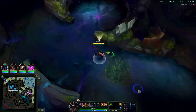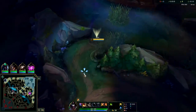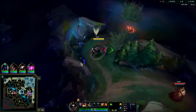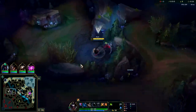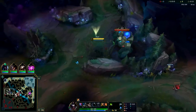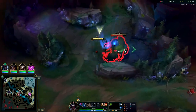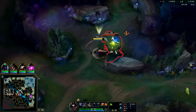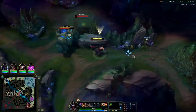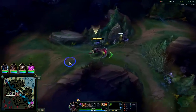Anyway, for the runes: same setup — Conqueror, Triumph, Tenacity, Last Stand — with free boots. Looking for a cheeky little invade on his wolves. Wolves and raptors are your easiest start on Kayn. Usually you want to go through the baron pit. The Swain's trolling me a little bit — he's randomly keeping watch around the area, not even trying to get priority. Warwick's turning that into a coin flip.